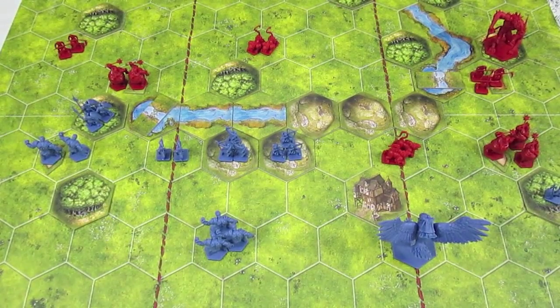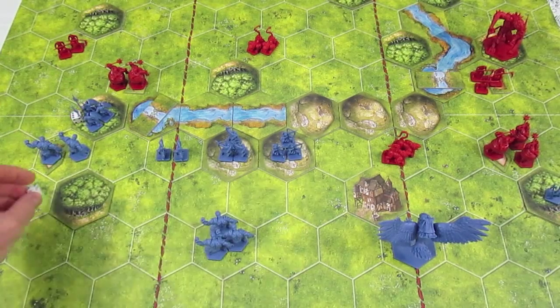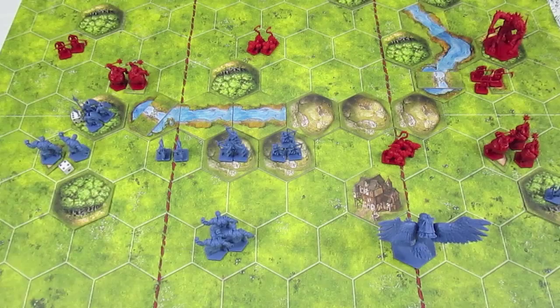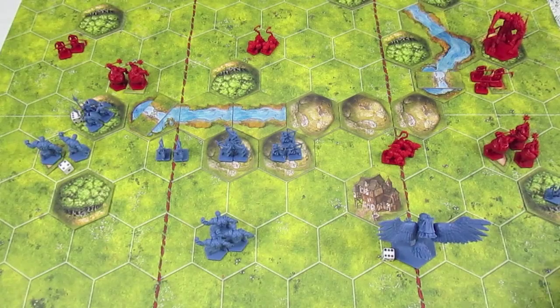The unit on the left will be the Citadel Guards. The golems from Crushing Blow will be the ones sitting on the victory point marker. The unit from the center I'm going to activate is a Rock Warrior in the center, and the unit down below — a Citadel Guard — is going to be our third unit on the right.